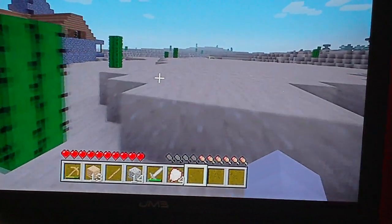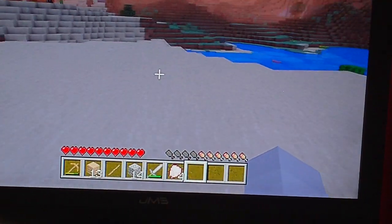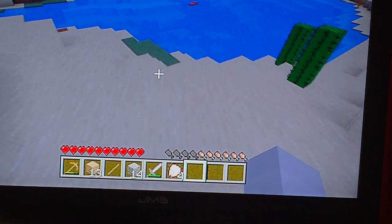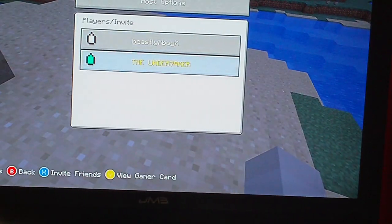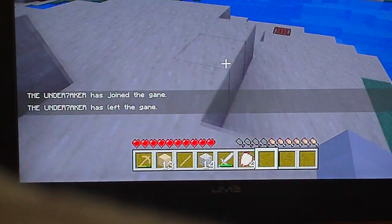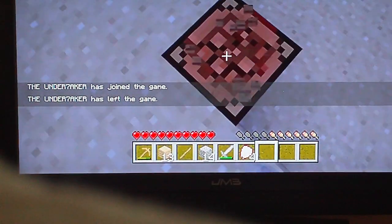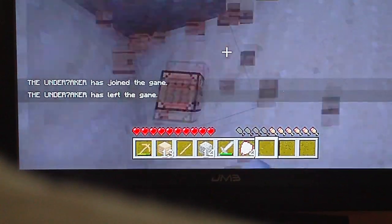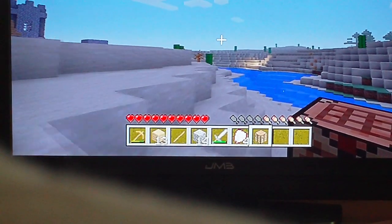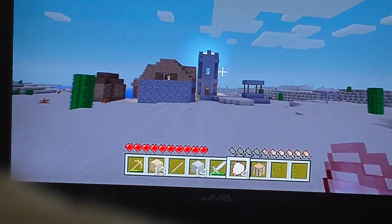We're going to go live in my desert village now that I've just found. It's turning night — we've got to go. Everyone knows what happens when it turns night: bad stuff comes out. I hate bad stuff — bad stuff like creepers.